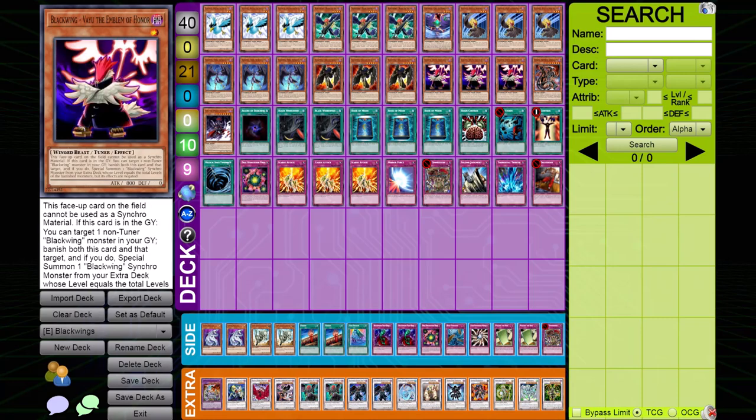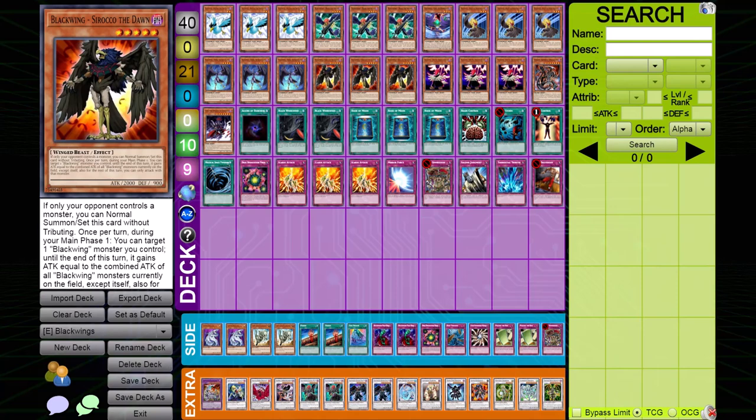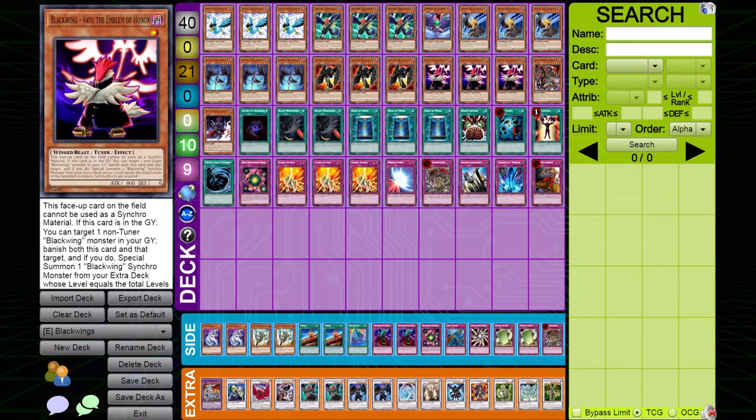You have Sirocco and Vayu. Sirocco can normally summon himself when your opponent controls a monster, and when you activate his effect he gains the attack of all Black Wing monsters on the entire field — making him very good against the mirror match. Vayu himself cannot be used as Synchro Material, but if you bring him out with Shura his effect is negated, so you can use him as Synchro Material. When he's in the grave, you can banish him and another Black Wing to special summon a Black Wing Synchro monster whose level equals the total of the two banished cards.